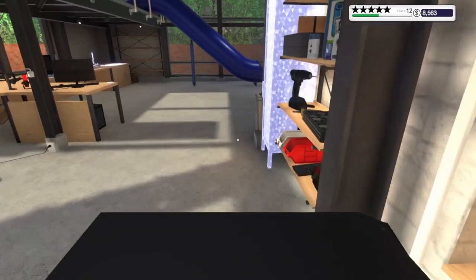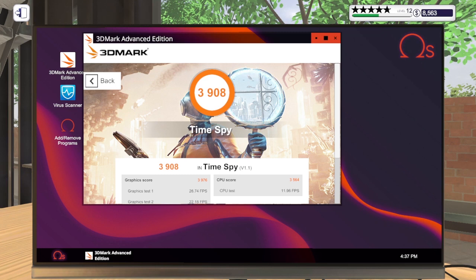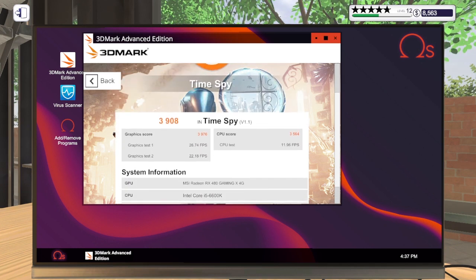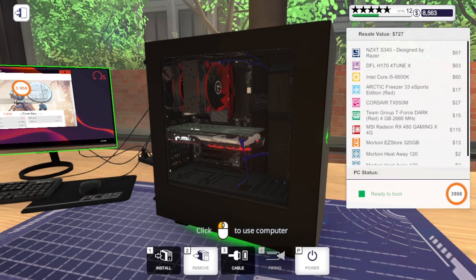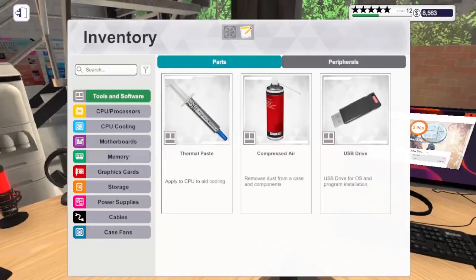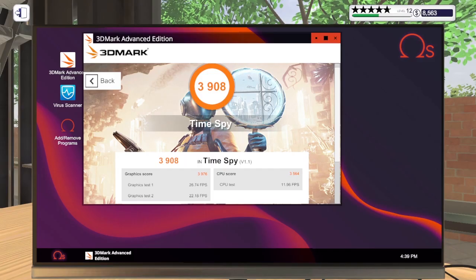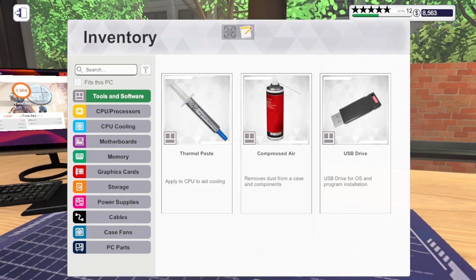We have a couple of things today - a scan and an upgrade. I bought this one from PC Bay; I wanted to see what its 3D Mark score was for the GPU and CPU so that if I need to upgrade one or the other we can potentially make more money on it. We want to get a better CPU score. The platform is Skylake socket, so I'm going to inventory to search for a 6700K - but we don't have one.